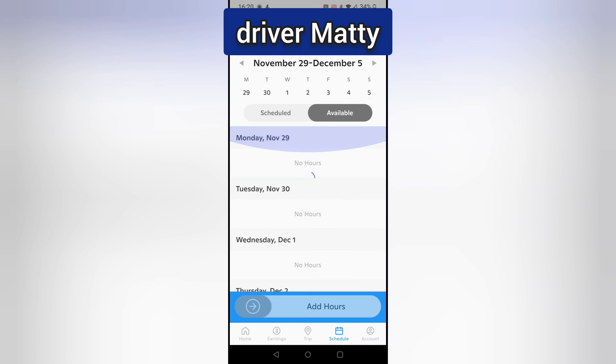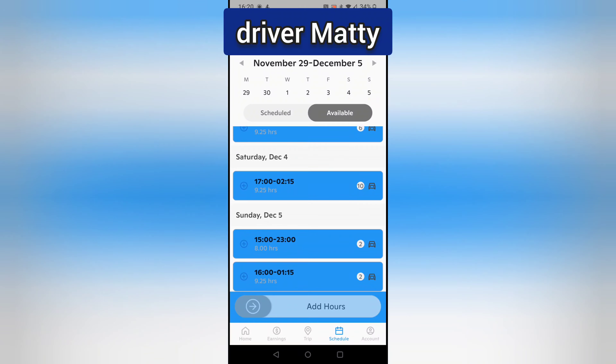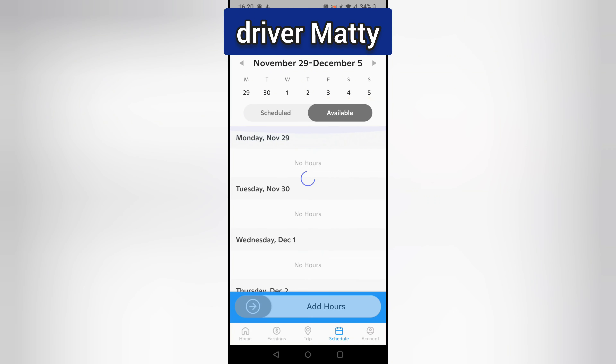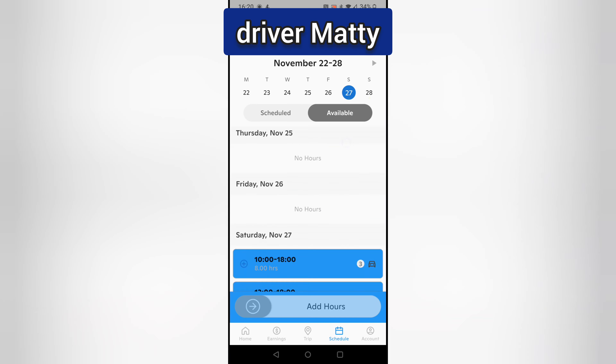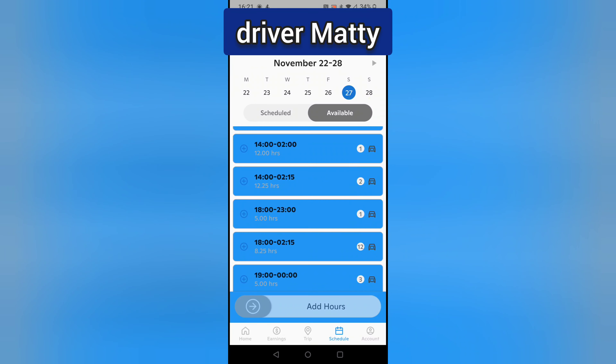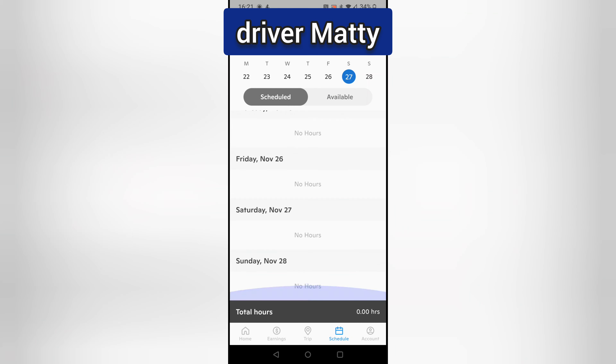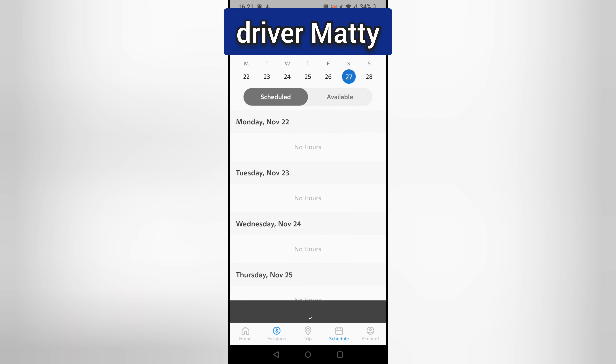If you click through to next week — Monday nothing, nothing, nothing, but Friday, Saturday, and Sunday have slots. To book a shift, say you want to do that one — you click it, swipe, and tap 'Add Hours', and it'll show up in your schedule.